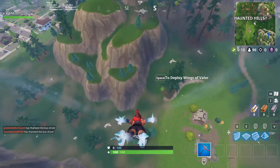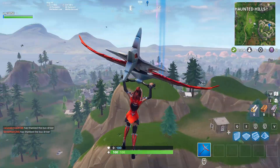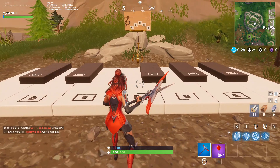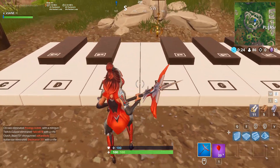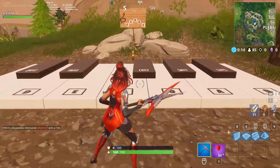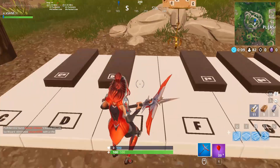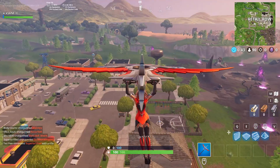For stage two, you actually have to die and come back in another match. The piano is going to be on the western side of Pleasant Park on top of the hill. When you land, it might be a good idea to put out some barriers on the left side so no one shoots you from the Pleasant Park area. Simply follow the exact notes on the sheet with the piano, and once you're done it'll activate and play the tune again by itself.